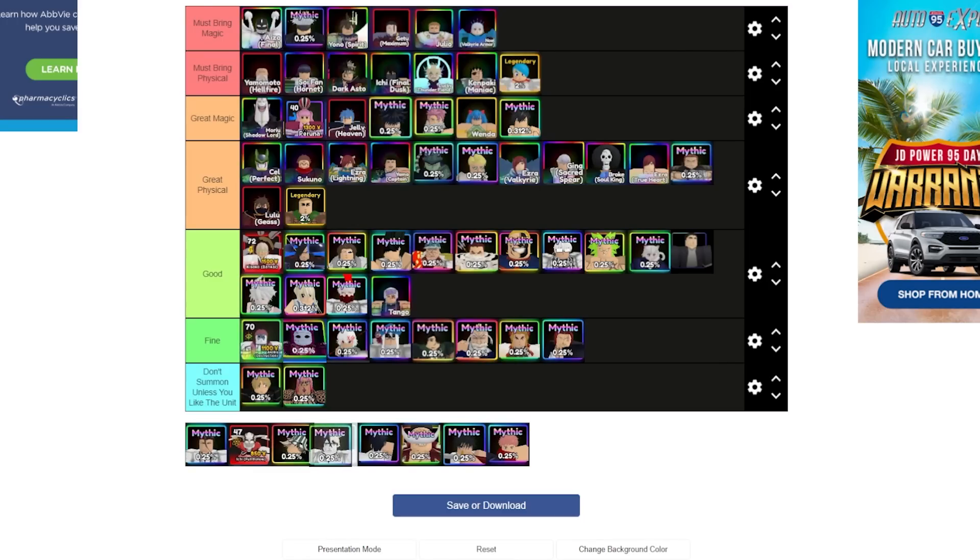This is the unit that changed this update — Okiora. He is actually a great magic user now because he hits airs. Okiora has become the new narrow-one for magic users. If you get Okiora now you're doing pretty good — lots of damage, hits airs, definitely deserves to be in the great category.